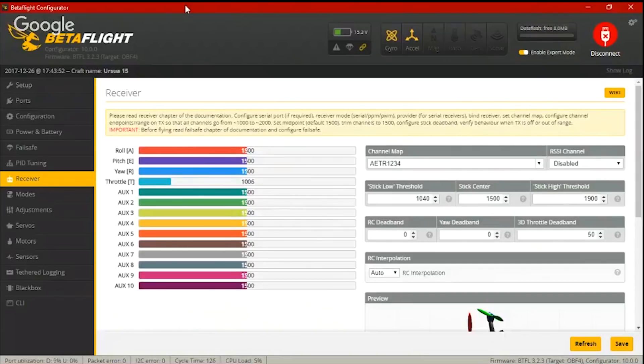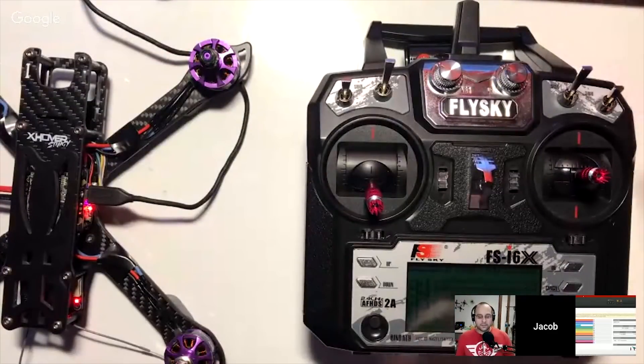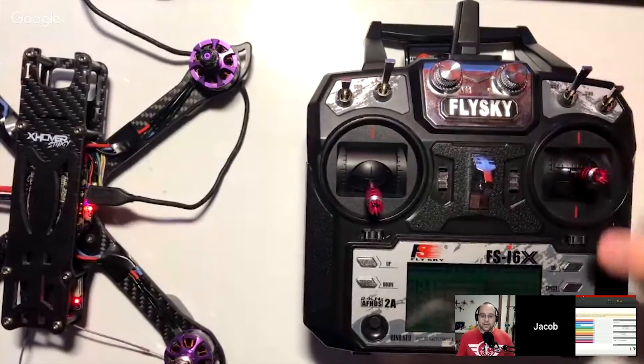There is a setting in Betaflight — it's something in the command line, like max aux channels — I don't remember the exact syntax. You can actually disable some of the aux channels, which would clear up some processing time on older flight controllers. I thought maybe you had somehow changed that. But then you wouldn't even see them at all in the receiver tab, which is not what was going on. Let's go back and look at the output screen on your radio.